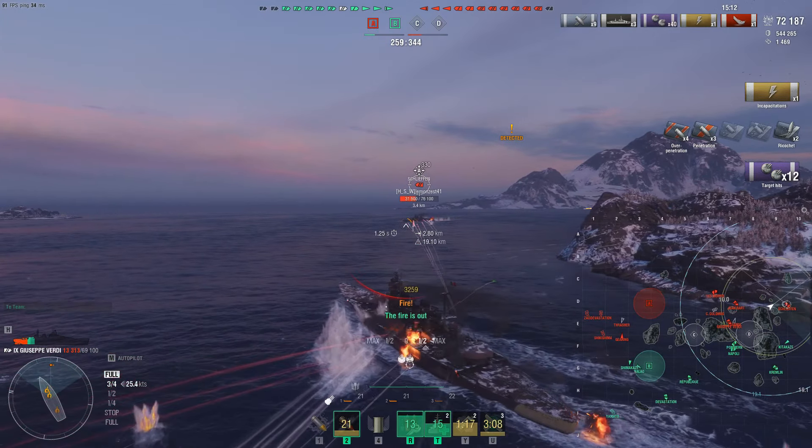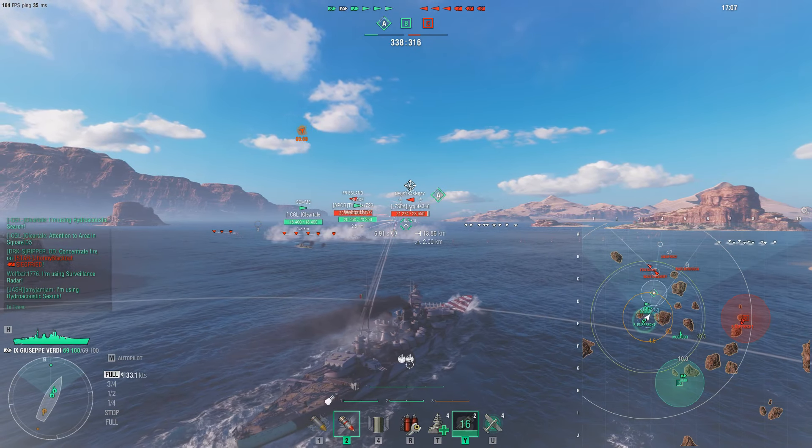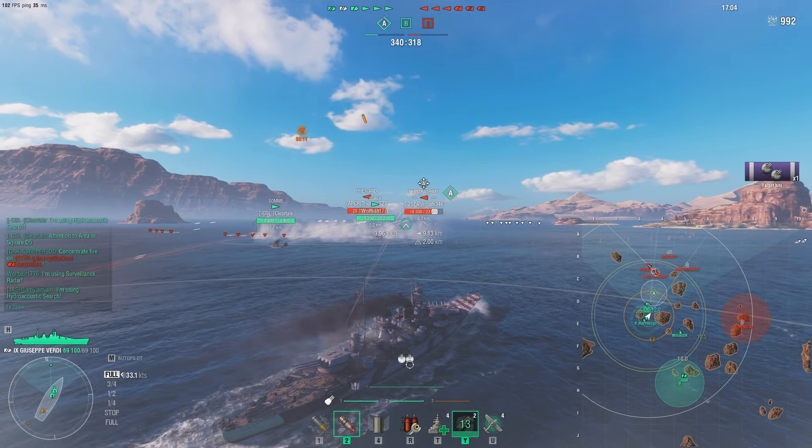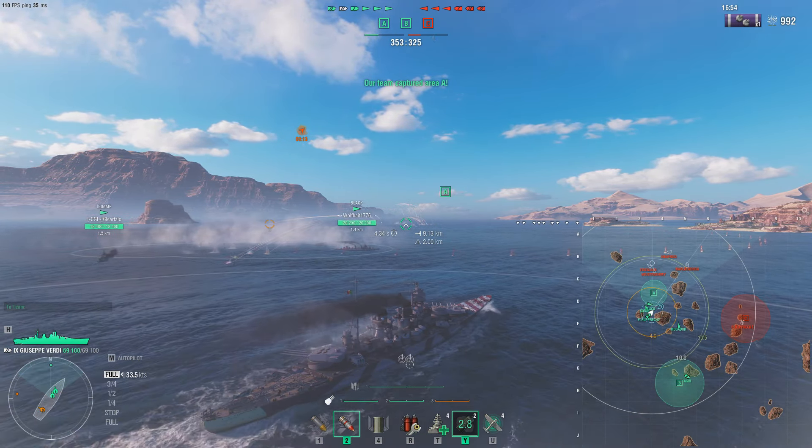We're withering the Schliefen down. We have to watch for torpedoes, so we angle in and sacrifice secondary shooting, but we still get a couple firing from the front. We're almost dead but the guns reload in five seconds and the Schliefen's secondaries are not doing their job - he should have melted us by now. Boom - citadel on the back tail and we take him down! Good trade. Now, the key tactic here: push into a cap, pop smoke if spotted by a DD with no red radar in the area. Importantly, secondaries do NOT fire when you're in smoke - they don't trigger the detection penalty the way main guns do, so use that mechanic to your advantage.